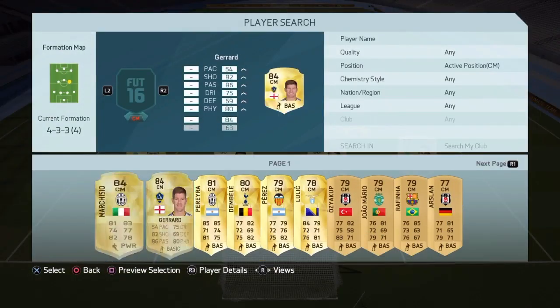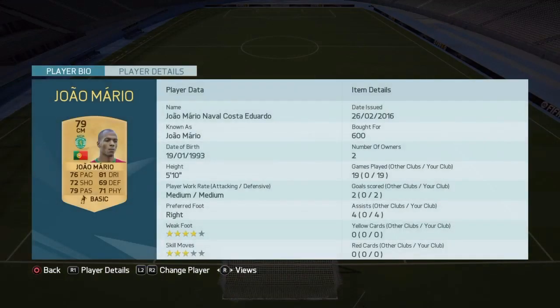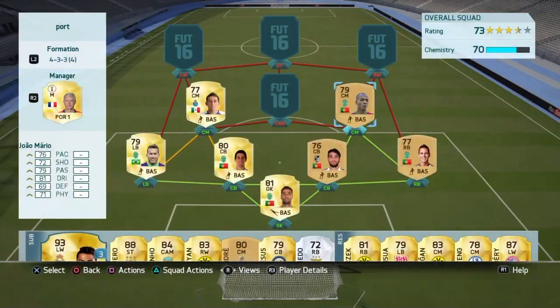Our next centre-mid is going to be Juan Murillo. Done very well in real life, and on FIFA he is one of the best non-rares in the game in my opinion. Such great all-round stats — 81 dribbling and brilliant passing, especially for a non-rare card.